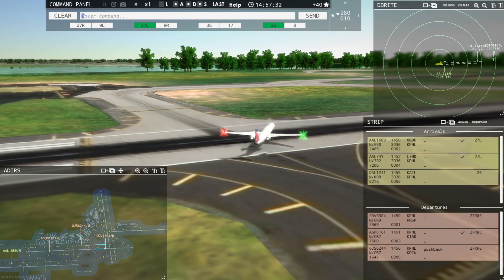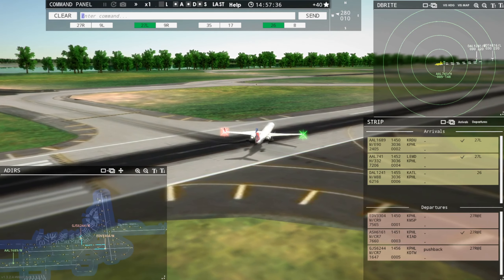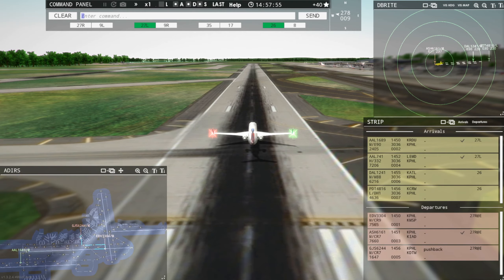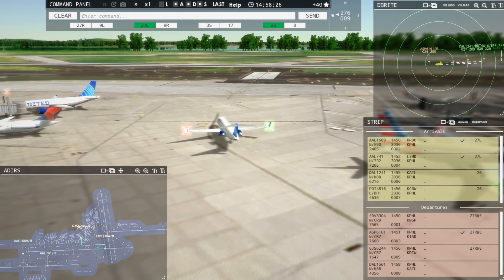There goes Air Shuttle. Philadelphia Tower, Piedmont 4816 inbound runway 26. We got this heavy coming in parallel for 27L, so we're going to wait to get this Delta out of here. Lindbergh 6244, continue taxi — got to get the callsign right. Air Shuttle 6161, contact Philadelphia departure on 124.35, good day.